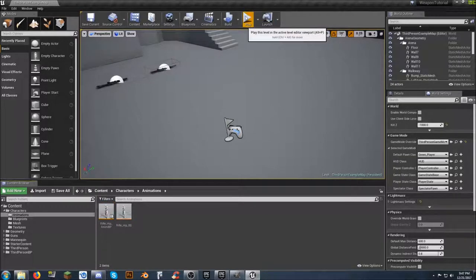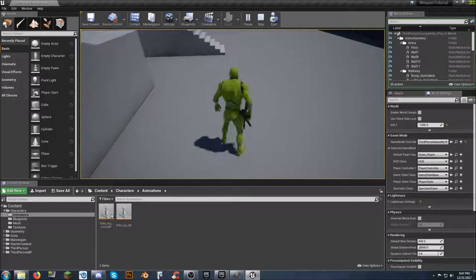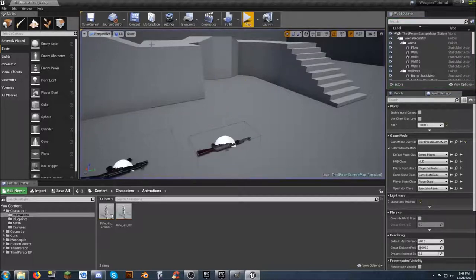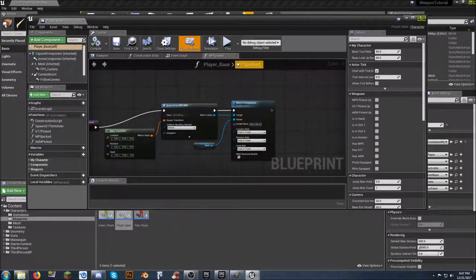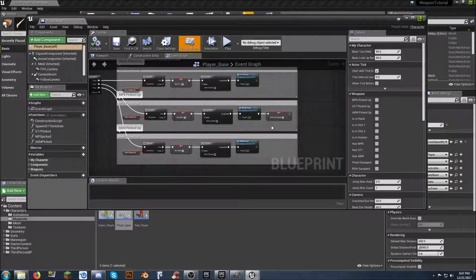To recap where we are: we have Kermit here, grab the pistol it goes on the hip, grab the MP5 it goes to our hand, grab the AKM it goes to our back. So now how do we start changing the animation blueprint? The habit is to go back to the third person blueprint even though player_base is what we're actually using for our player. We're done with that portion and we already have rifle_equipped being set when we pick it up.